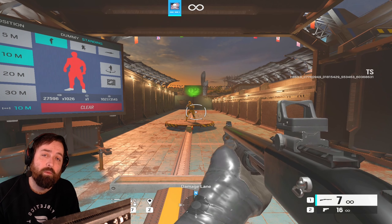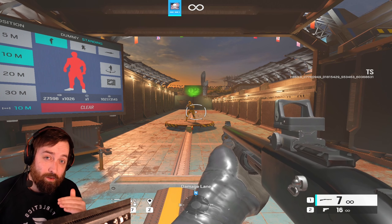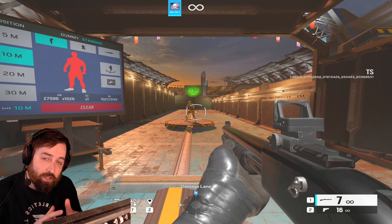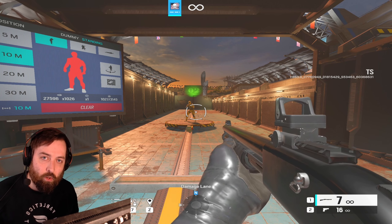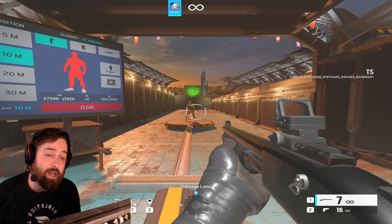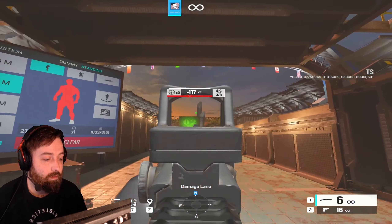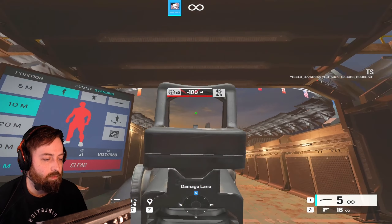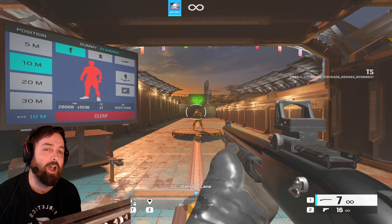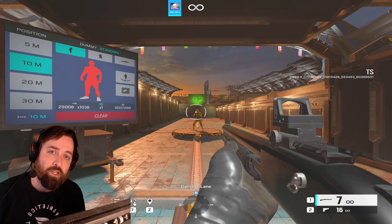That's it for today. To summarize the shotgun changes: hip fire accuracy is going down a bit, ADS accuracy is going up, making all shotguns a little more accurate at range and less reliant on random bullet spray from hip fire. I appreciate this change because dying to someone just hip firing you was very annoying. Let me know in the comments how you feel about it, drop a like and subscribe. This is on the test server coming soon in Operation Heavy Metal — peace out.